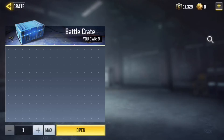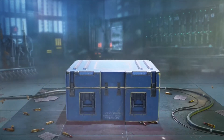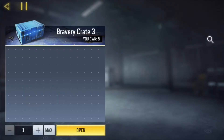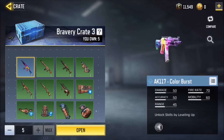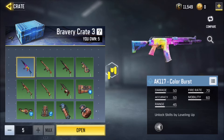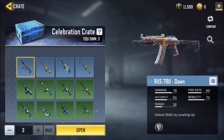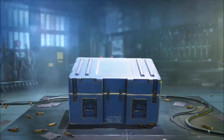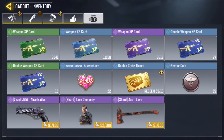Battle crate — let's get that skin, Terrence. Not even close. Bravery crate — let's get this color burst. One of the most beautiful guns in the game. Of course not, why would they? Celebration crate — I don't really care about any of the guns in here. Of course not. Why would they do something nice?